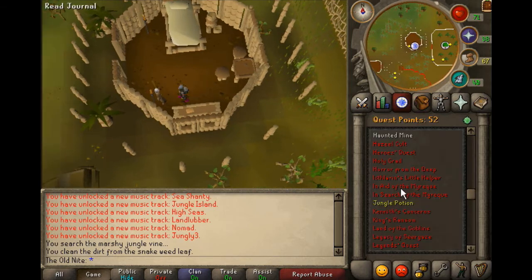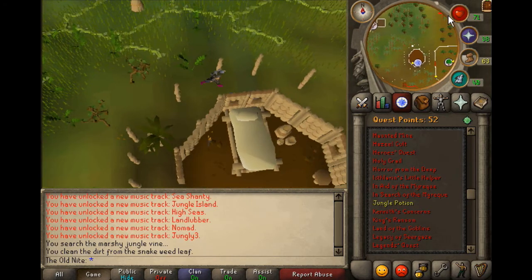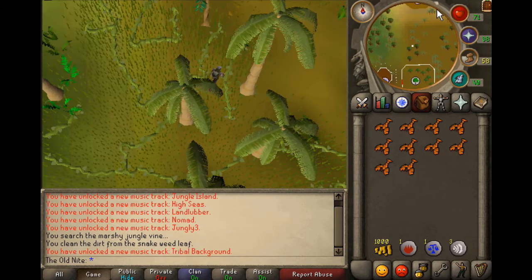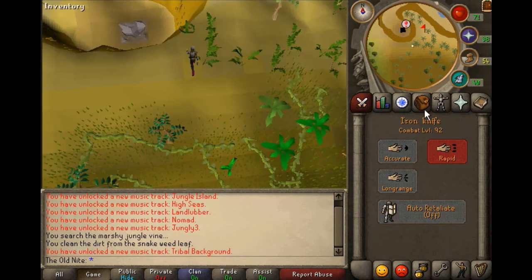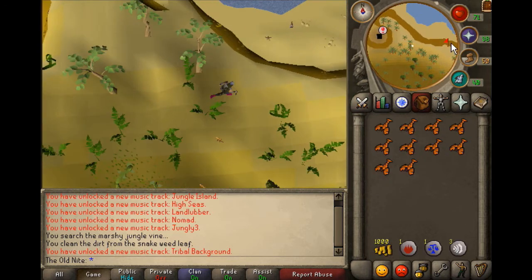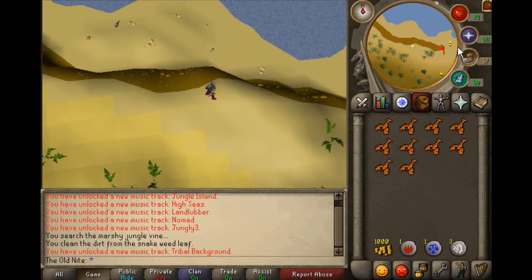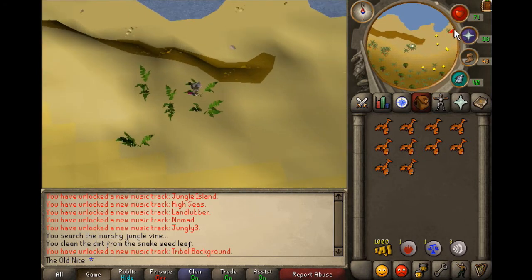The next thing is up this way, I think — yes, hopefully it's this way. I think it is actually, I'm gonna turn that off. I have Ava's Accumulator later on so I don't even care if I start attacking stuff. I hope I don't run out of run and get attacked by something — that's not a good deal. I'm level 91, I should be fine.